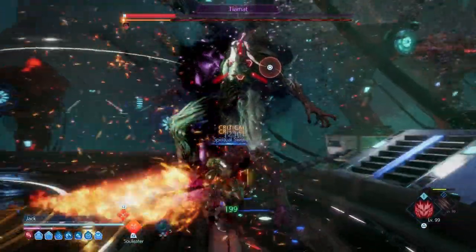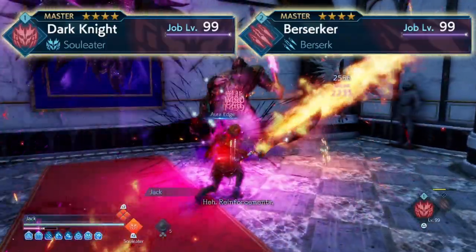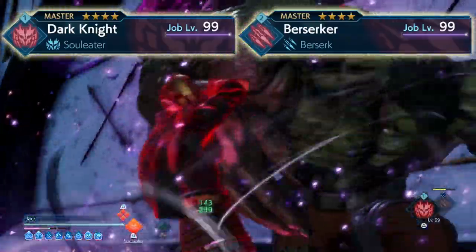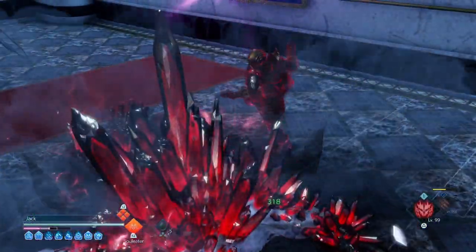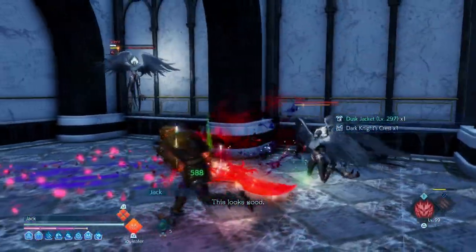For the jobs we want to use for this build, it's the Dark Knight as our main and the Berserker as our secondary. The Dark Knight will be our main damage dealer and the Berserker will be used to get our buffs and effects. The secondary job is just as important as the main, and we will go over that in just a bit.